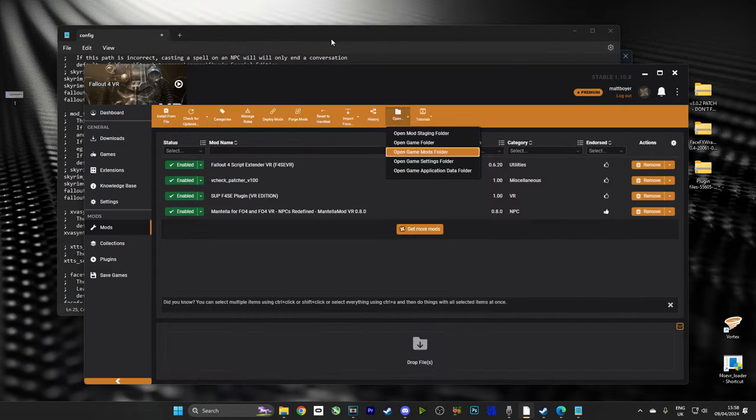Now Mantella knows where all of the right files are and can operate. Last but not least, scroll to the top — it says Skyrim VR. We want to change that to Fallout 4 VR. If we're playing just Fallout, we choose Fallout. If we're playing Skyrim VR, we choose Skyrim VR. And now we are almost done. What we need to do is push Control-F and search for Resum — we're looking for Resummarize Prompt. On this line it says Skyrim. We want to change that to the Commonwealth with a capital C. Very important — if we miss this step, the NPCs get a little bit confused because some of them think they're in Skyrim. Now we make sure we save this and we are ready to go.